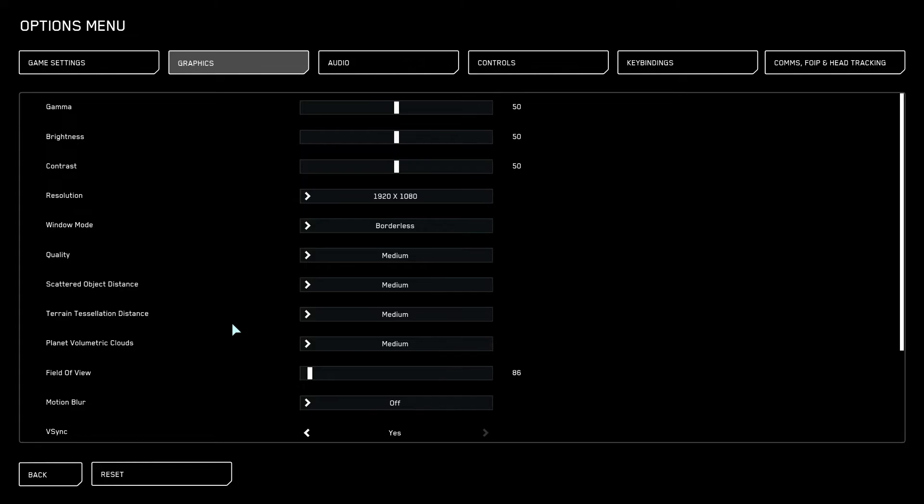The next time I upload, the rig should have the i9 in it, and we'll do some comparison between how Star Citizen runs with the i5 versus the i9. Right now my CPU usage is hovering between 88 and 100%. I'm using NZXT CAM to monitor temperatures and performance for both GPU and CPU, and right now I'm running at 72 degrees Celsius.